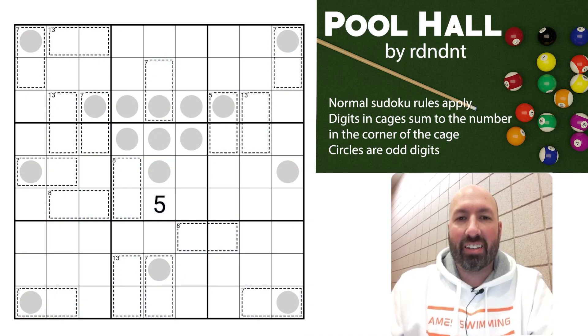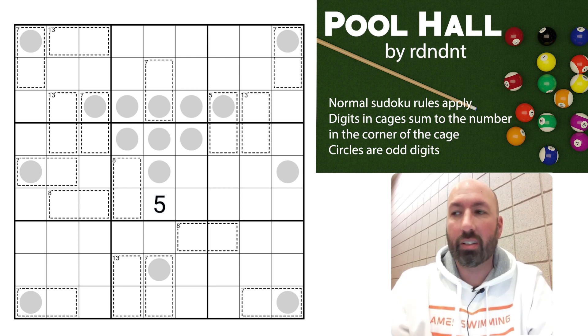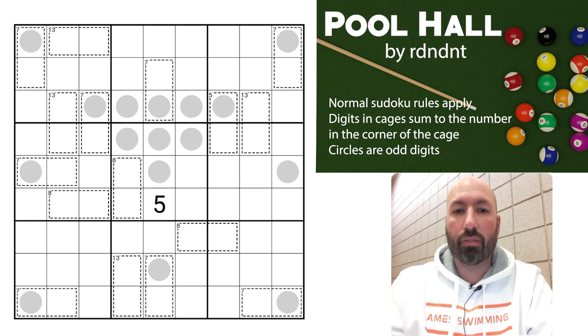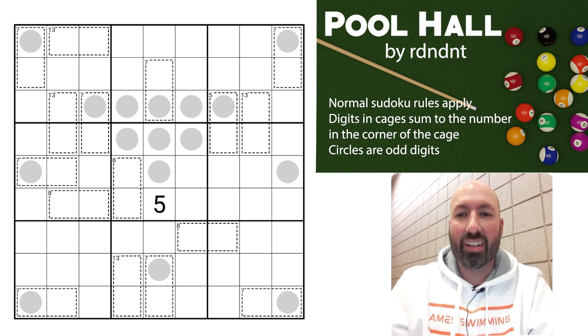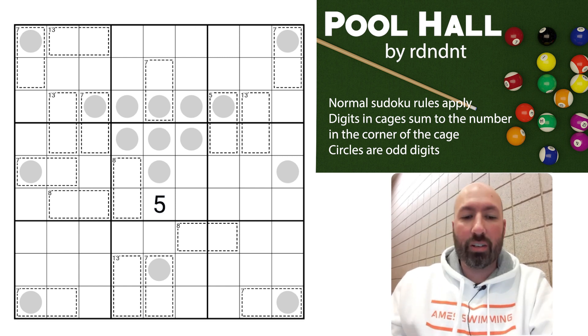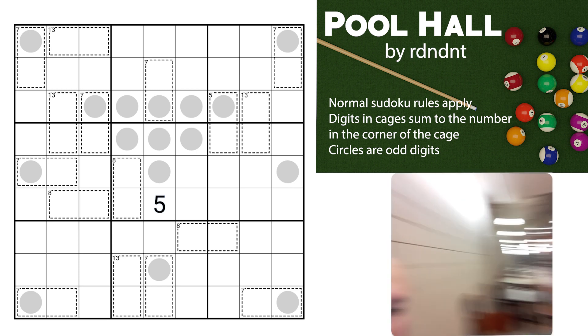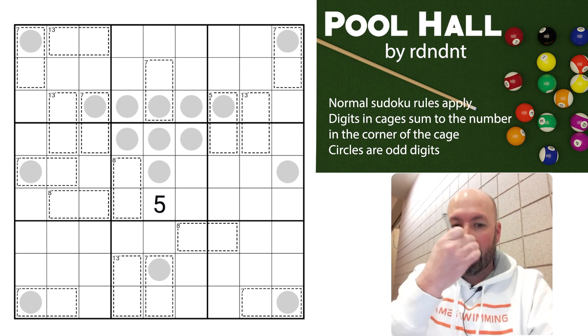Well, hello again. I am sitting here at a swim meet waiting for my son to swim, and he doesn't come on for a couple hours, so I figured I'd do some puzzles. I've got a puzzle here called 'Pool' — it is by Redundant. I know this is a different kind of pool than the pool my son is swimming in, but it's tangentially related, so it looked like a fun puzzle. There's probably going to be a lot of background noise — people are walking by and I'm sitting outside the cafeteria, so it's probably going to be a little noisier than usual, but we'll just go with it.